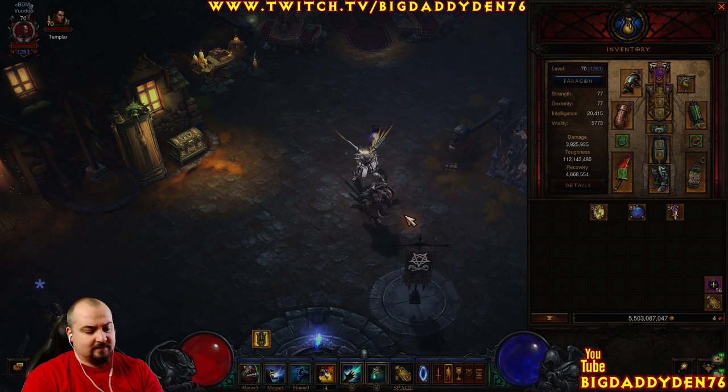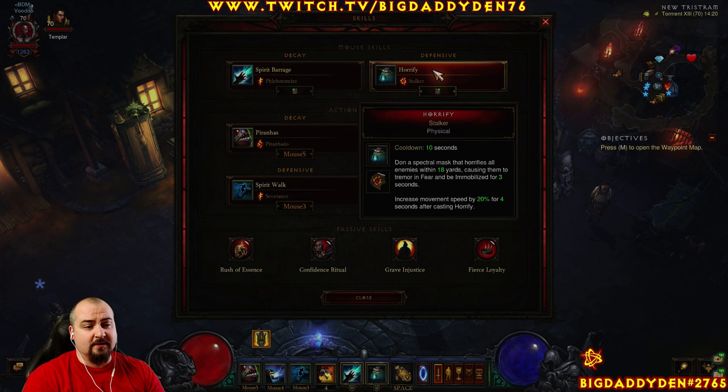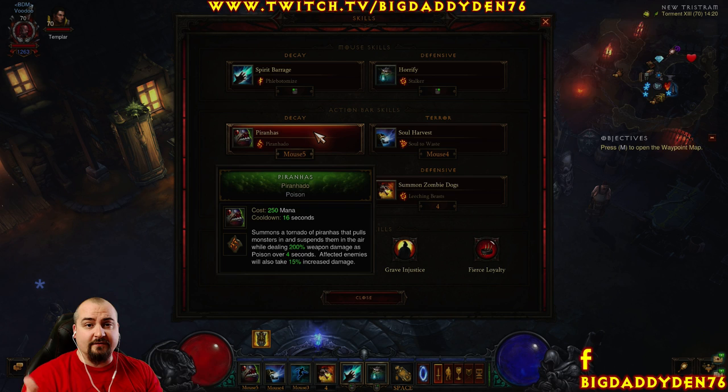Let's quickly go over the general gear and skills. We're using Spirit Barrage with the Phantasm rune — this heals you every time you cast it, so you get your healing from here. On right click we're using Horrify with the Stalker rune. This is a speed farm build with as much speed as possible, so Horrify Stalker gives you 20% increased damage for 4 seconds. It also fears enemies for some CC. Piranhas — Piranhado as usual for the grouping and damage increase, so you bunch them all up and just go bang.